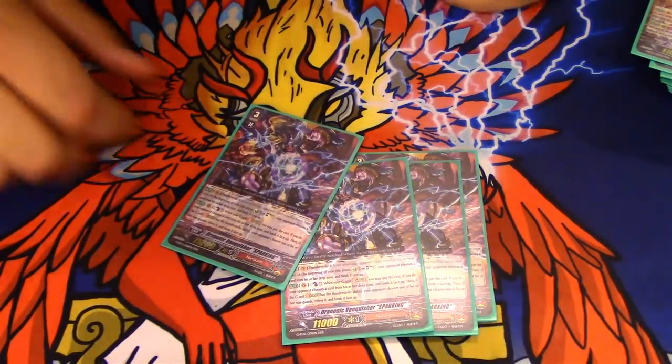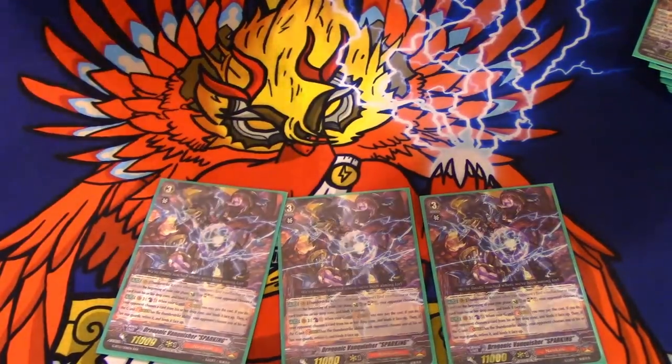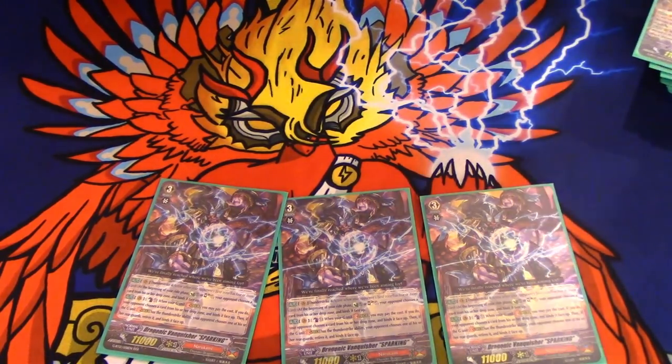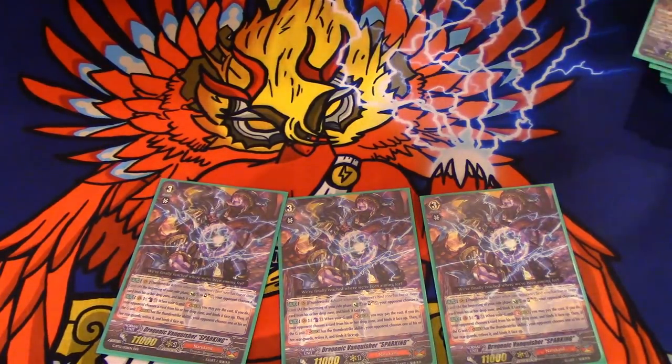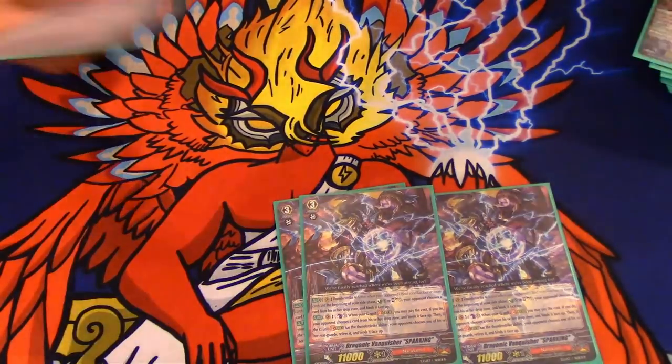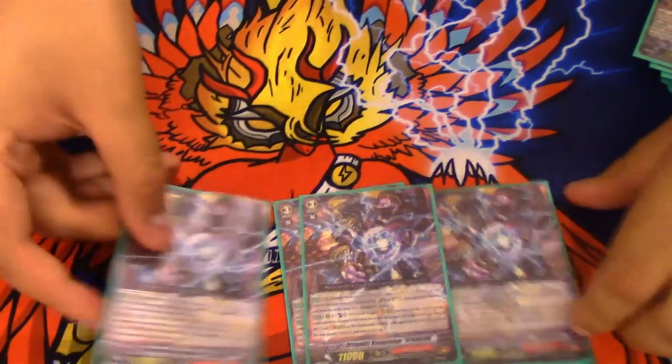For the sparking Vanguard — let me read it off the card. First skill: Thunder Trick 4, at the beginning of your ride phase, counter charge 1 or soul charge 1. Your opponent chooses a card from their drop zone and binds it face up. I'm pretty sure you can use the counter charge 1 even when you have all face-up damage — it's worded the way where you can. I'm too lazy to email Bushiroad, so we'll figure that out eventually. Second skill is counter blast 1: when your G unit strides, you may pay the cost. If you do, your opponent chooses a card from their drop zone and binds it. Then if you have a Thunderstrike unit, they retire and bind something. Works really well with the G unit Vibuster that we'll get to way later.